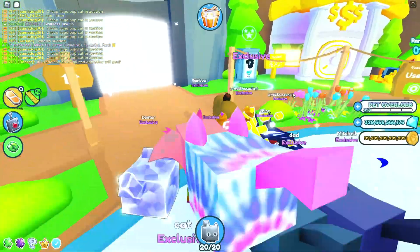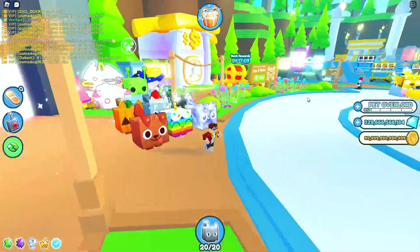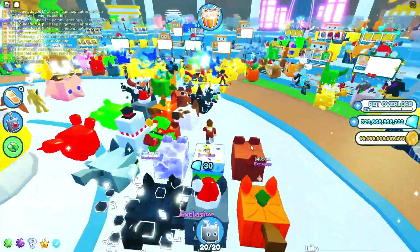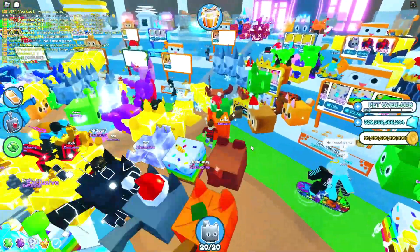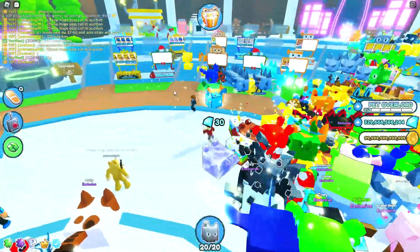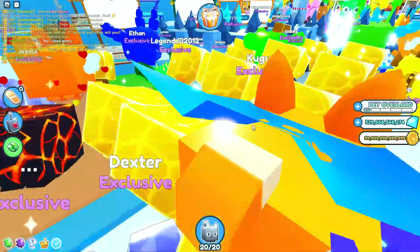I have 300 billion gems showing, but I also put about 200 billion in the bank, so in reality I have 500 billion gems. I use gems as my main currency. I got the pumpkin cat — pretty nice.